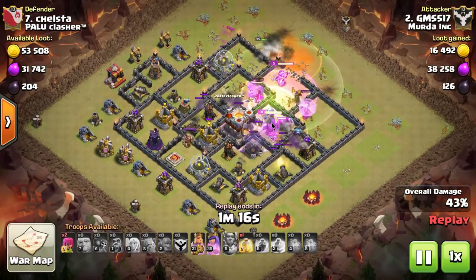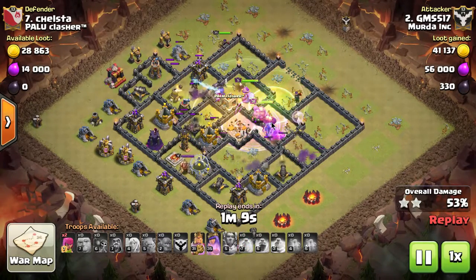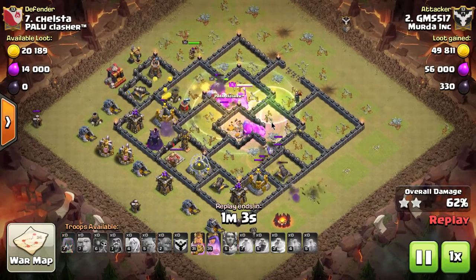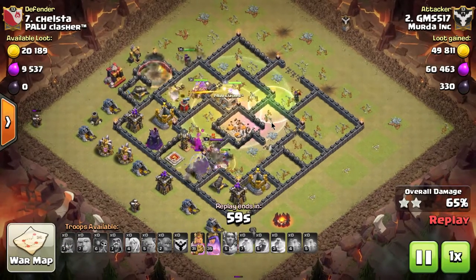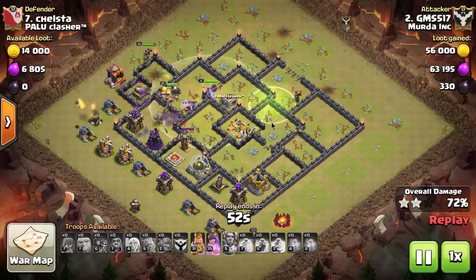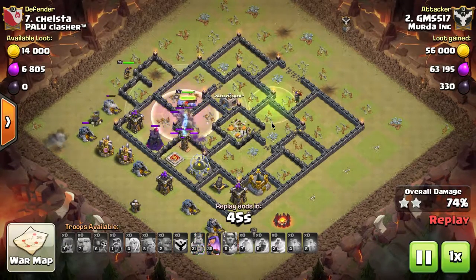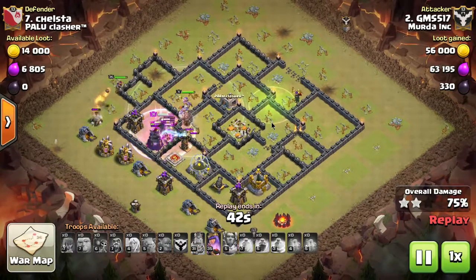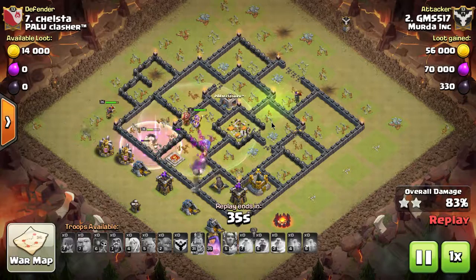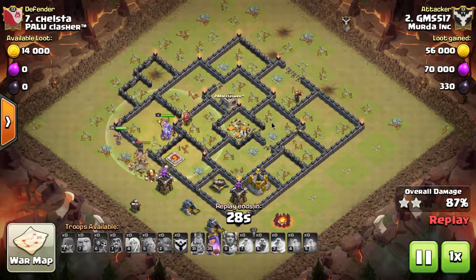He pops the Warden's ability to get through into the core, and right behind that he uses a couple of rage spells to push through. On the back side of the core, he has a whole line of storages between the back side of the core and the outer edges of defenses, so there's nothing in the core to damage the troops. They get through the core with a large group of troops still alive. That's a really common strategy - putting troops on the outer wall with a layer of storages behind them.